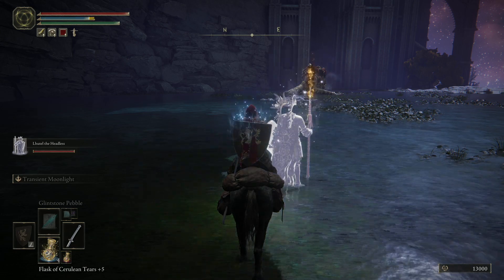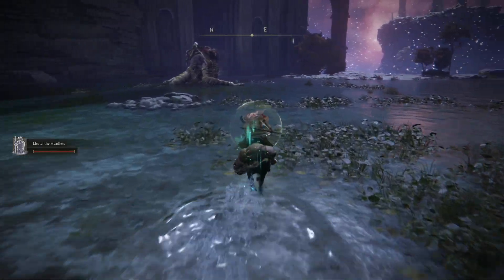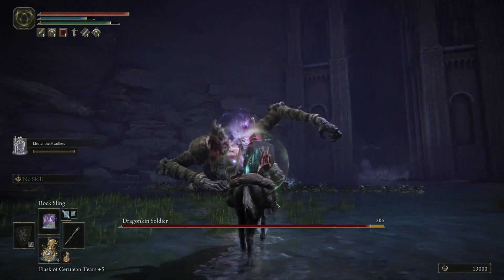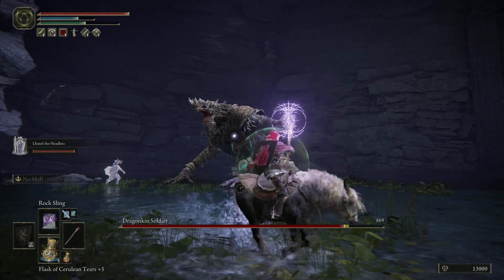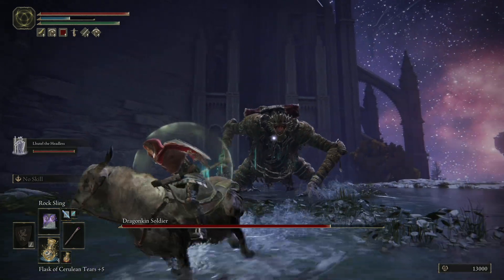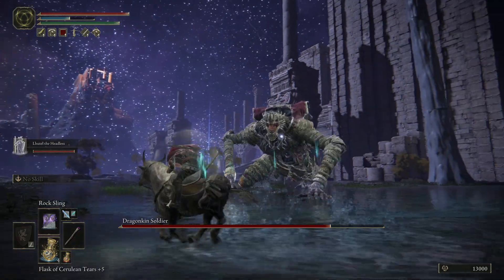We're going to aim to try and stay mounted for this, because that just seems to be the better way to fight. Although there is one phase where you are forced to fight on foot, and that one goes pretty well too. I haven't tested Moonveil against it, but I know Moonveil could be a pretty good fit for this guy up close. We'll be pretty good for damage already. If Lutl just attracts his attention, we'll probably get a stagger. Come on, Lutl — give him a couple of sickles, please.